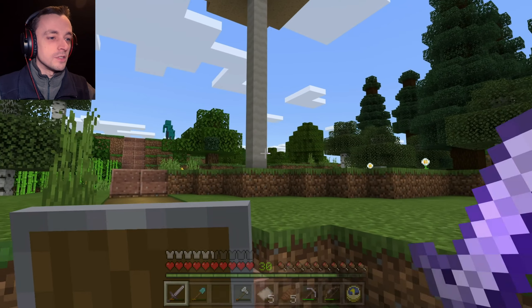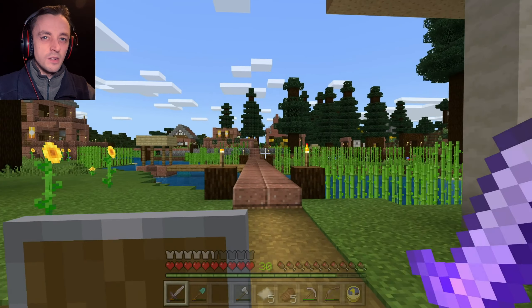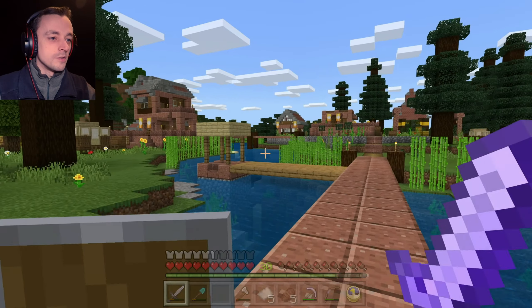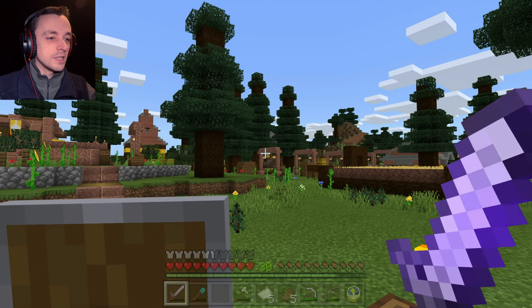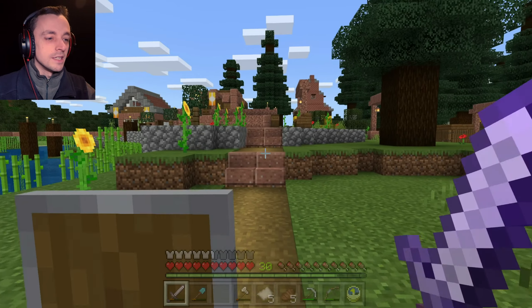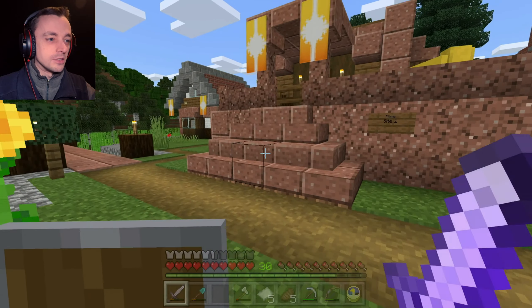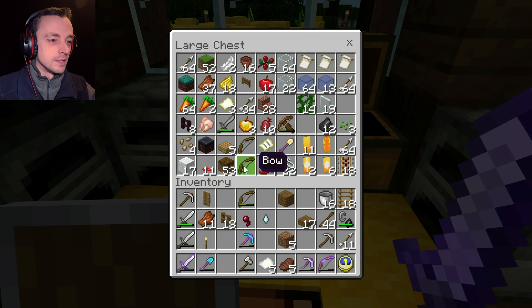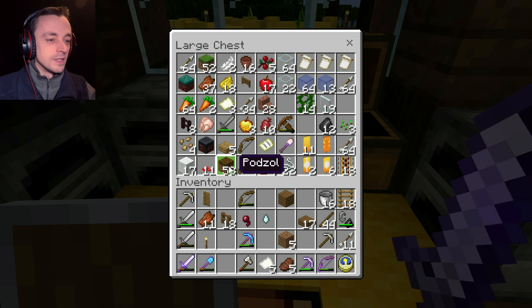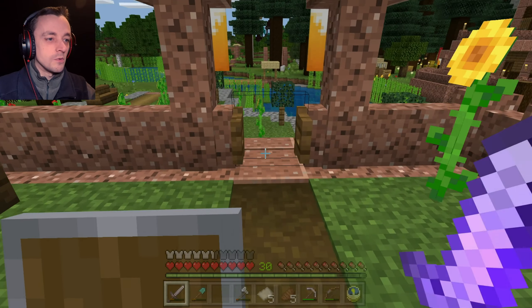I discovered that the taiga biome — if I go all the way over to my other town, there is a place where I can go through a taiga biome, and in it is this strange floor stuff, the brown stuff. I need to actually find it to remember what it's called. Let's go into our house and see if I've got some. Yes, I have. Podzol. There's Podzol. Now, I don't know if you have to plant these mushrooms on Podzol, or if you have to plant them on any old stuff.